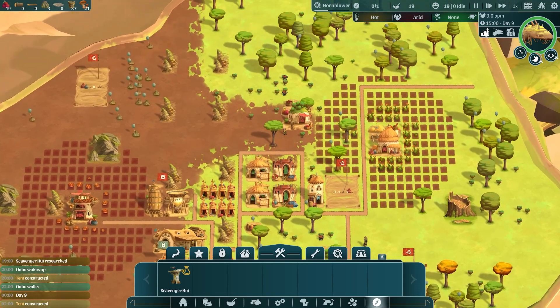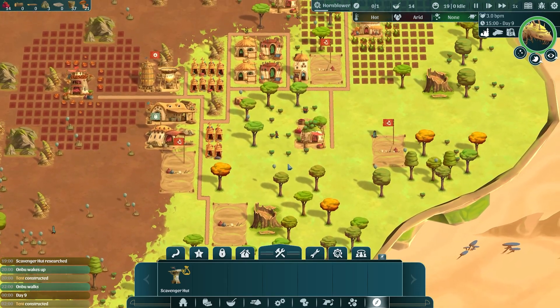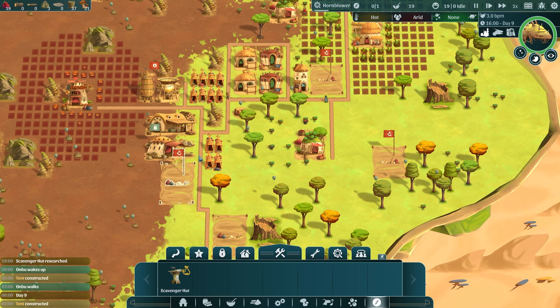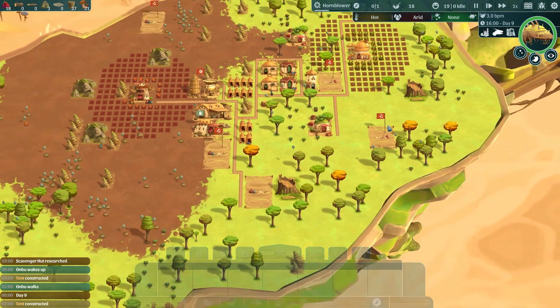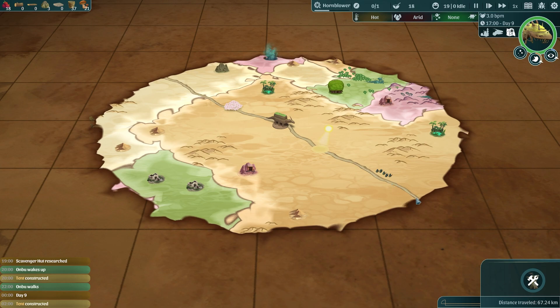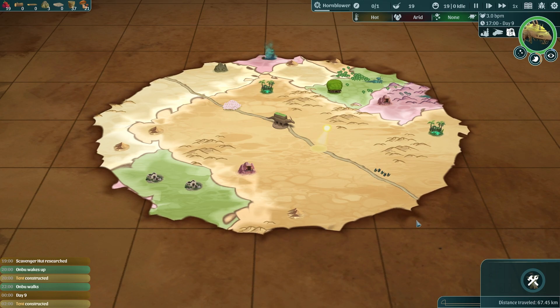But then they'll be held up building the path, so I guess we'll carry on for now. We've filled extra tents so we're definitely ready when we get more villagers — we won't be short of homes, which is good. I am getting a bit worried about Onbu's hunger; I was really hoping he'd find something to eat along the path but he hasn't come across that yet.